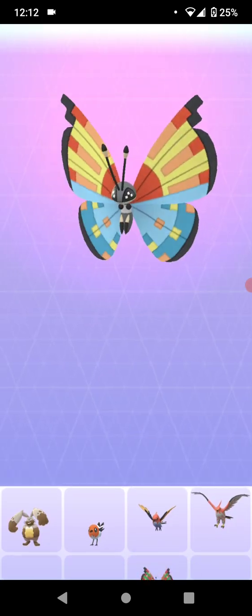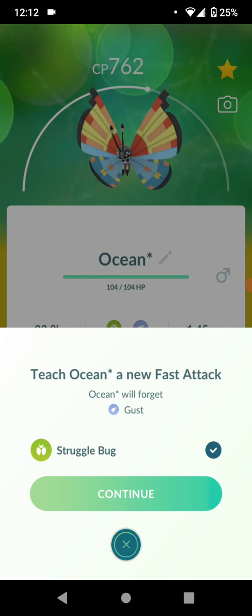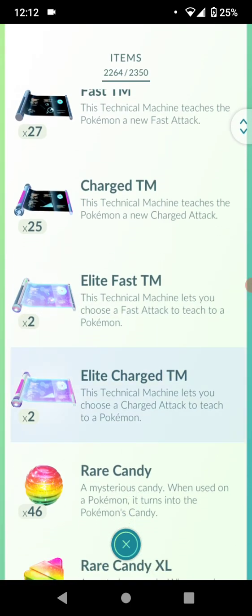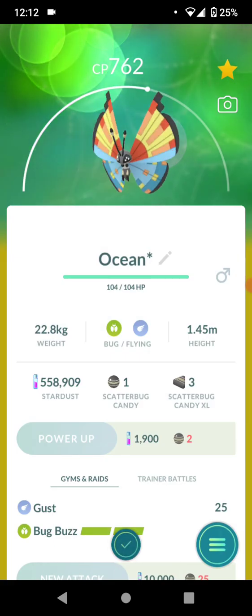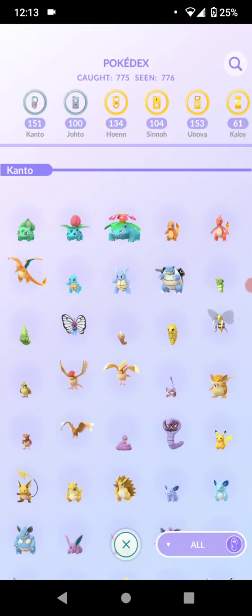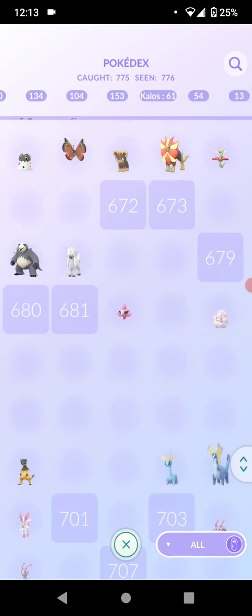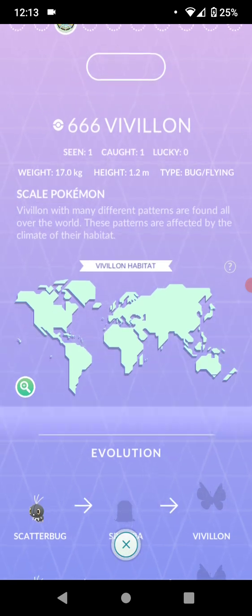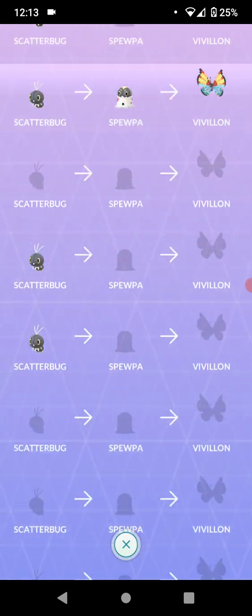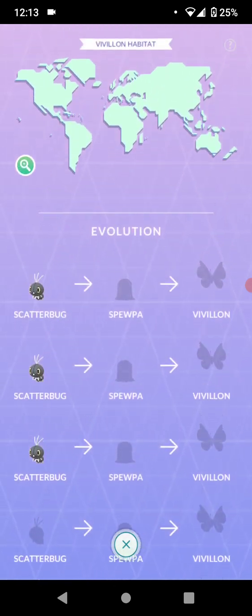There it is in the Pokedex — looks really cool. It has Gust and Bug Buzz. You can check out other moves: it gets Struggle Bug for a quick move, and for charge moves it gets Aerial Ace, Energy Ball, and Hurricane. It's not a great Pokemon stat-wise in Go, but it's fun for the Pokedex. The Pokedex is almost complete now — I only still need Sigilyph, so these slots are filled in. There are a whole bunch of different Vivillon patterns shown in the Pokedex along with their habitats. I got the Ocean pattern and I just need to get all the other ones, but it's 125 candy for each one so it's a lot.